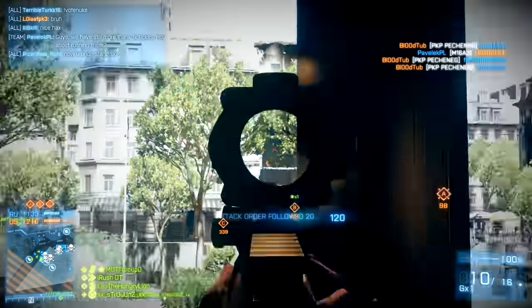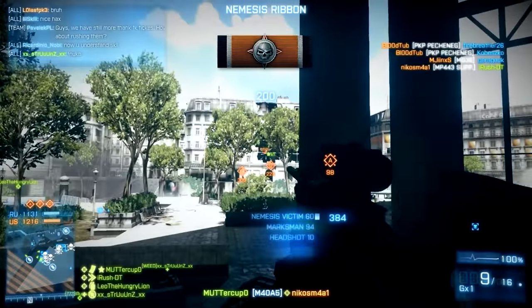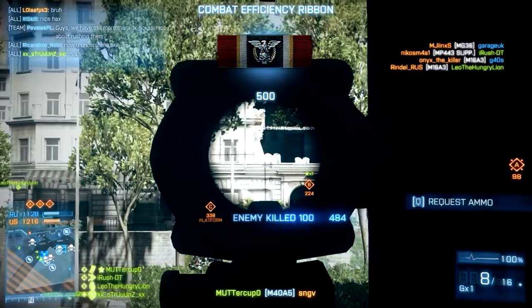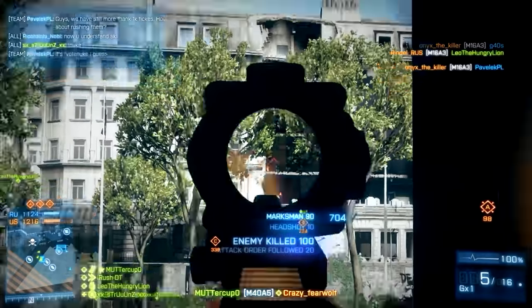The third clip is completely different — using the M40A5, of course a sniper rifle, on Sane Crossing. What looks like Conquest, just blasting enemies as they try to get up into that really annoying camping spot up in the staircase.